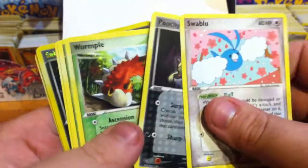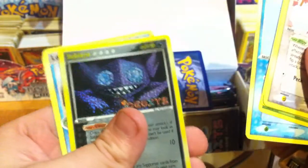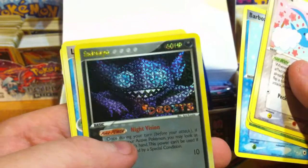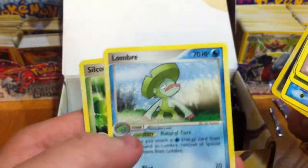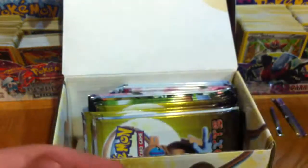Swablu, Poochyena, Wurmple, Surskit, Barboach, Reverse Sableye — that is psychedelic, that'll give you a headache — a Lombre and a Silcoon. My Rare is a Deoxys, not holo. Aw man.